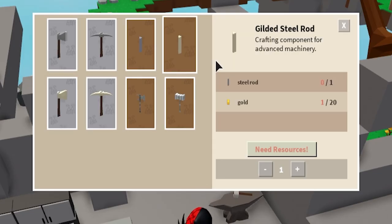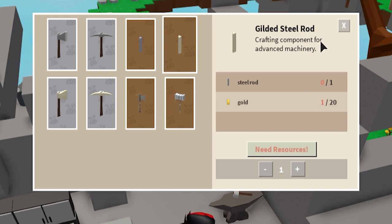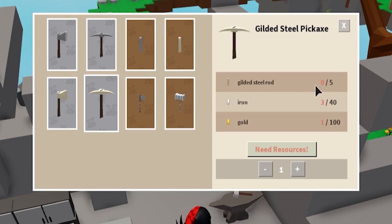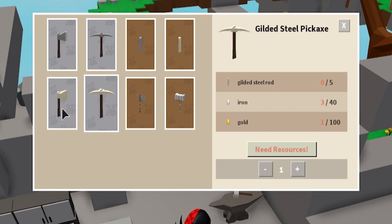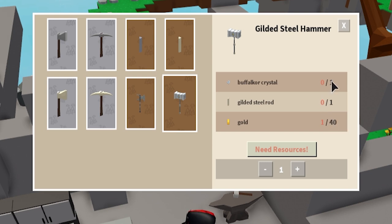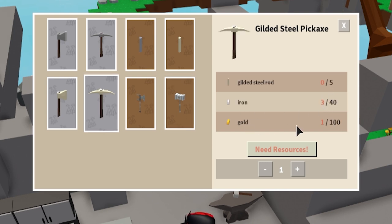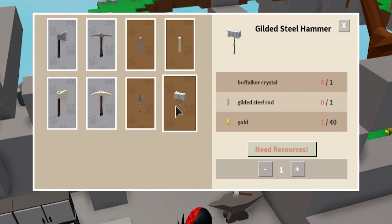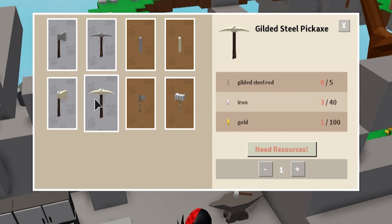Essentially the gilded steel rods are pretty much required for all of these. You're going to need five for this one, five for this one. So if you're making any of these tools, you're going to need about 200 gold to be able to make any of them. And this one over here you need 40 plus the steel rod. So it's a little cheaper to make the hammer, but you still do need that crystal. You need the buff crystal to make the hammer, but you don't need the buff crystal to make these better tools.